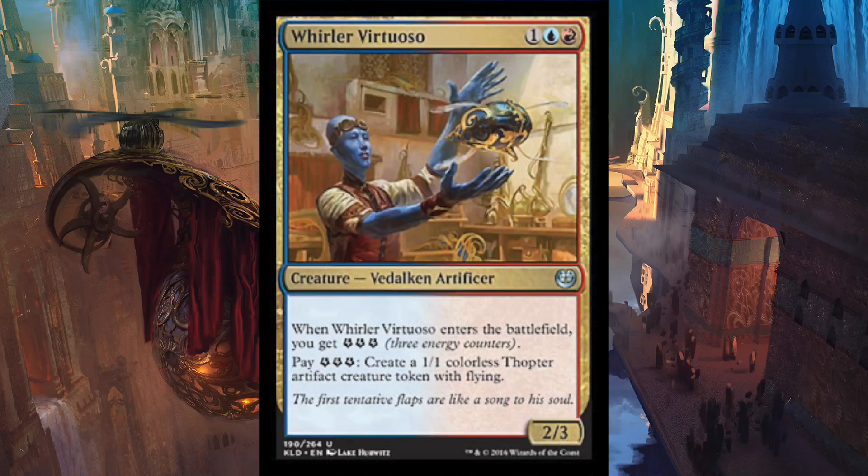And number one — a card which when I immediately saw it I loved — it is Whirler Virtuoso, a 2/3 Vedalken Artificer for one red, one blue, and one colorless. When it enters the battlefield you gain three energy. Already I would definitely play this card — 2/3 for three that gives you three energy is super useful. But you can also pay three energy to create a 1/1 Thopter Artifact Creature with Flying. So effectively it's three mana for a 2/3 and a 1/1 flyer. You can also save the energy, or if you have a lot of energy — like 9 energy — you get to create three Thopters with Flying immediately, no tapping required.